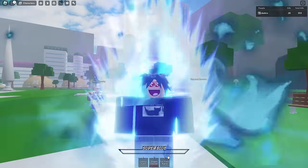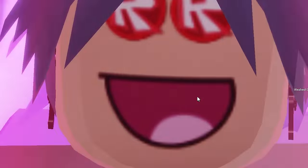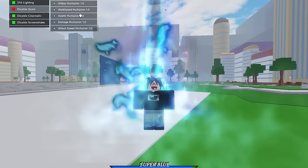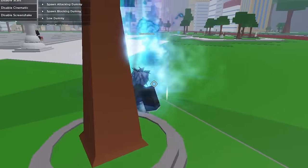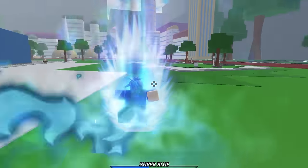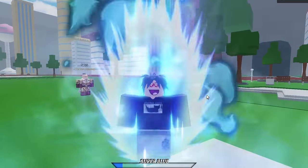The third move is called Full Force Kamehameha. Let me give myself the ultimate again, pop it, and use the Full Force Kamehameha on a fresh dummy at 100%. Three, two, one — let's go! It only brings him down to 56 percent. It does a lot less damage than I expected, to be honest.